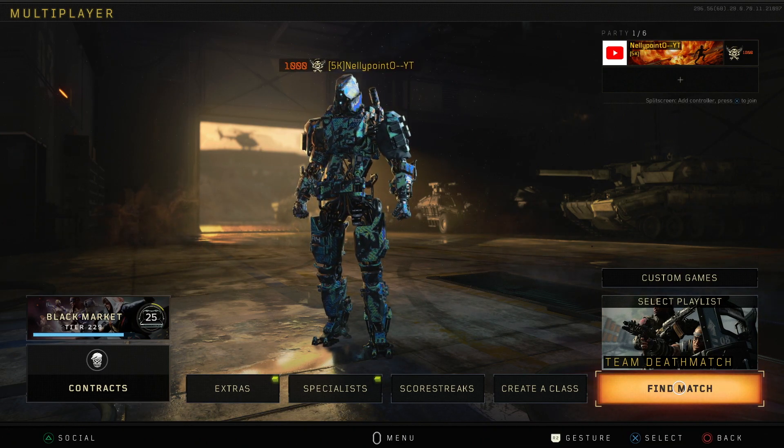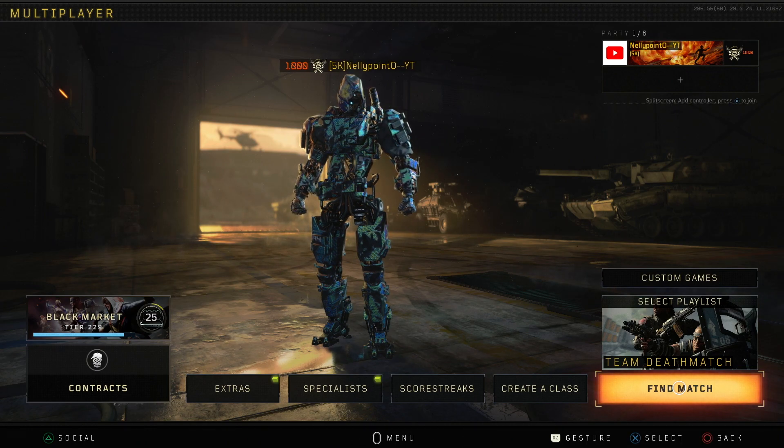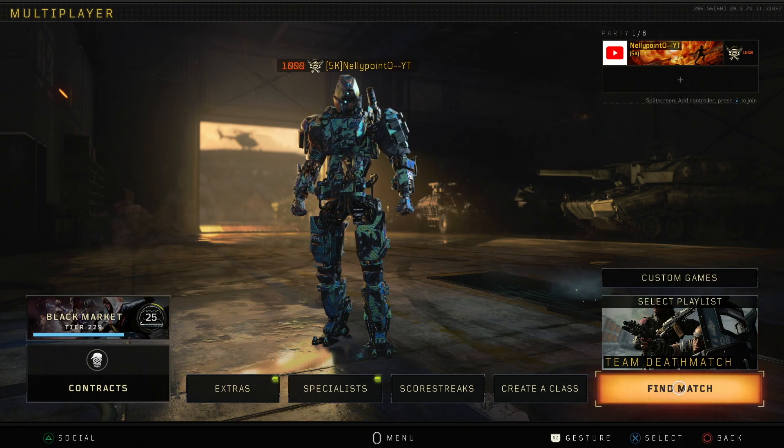Honestly, it wasn't that hard to get Dark Matter. Most of the guns are pretty easy to get. It's when you get to the snipers and the secondaries that you do start to struggle, and the KD does drop a bit. But in today's video, we're going to jump in with our final weapon, the RK7, and unlock Dark Matter. And then I'm going to jump in and show you some highlights of my first nuke with Dark Matter unlocked with the Chordite.